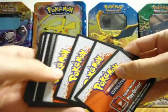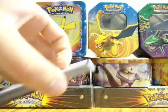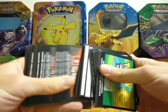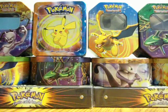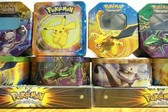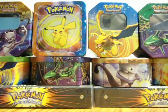First off, we've got some code cards — they are unused, just kind of randomly assorted. There's a lot of 25, looks like five lots of 25, so there's 125 codes. I can email them to you — eight dollars for 25. They range from Emerging Powers, Dragons Exalted, Next Destinies, Plasma Storm, maybe Plasma Freeze, and there might be a few Boundaries Crossed in there too.